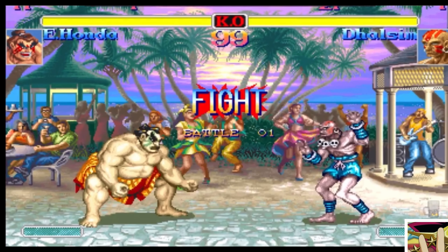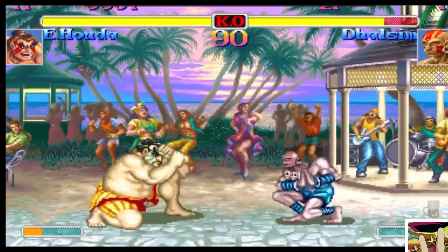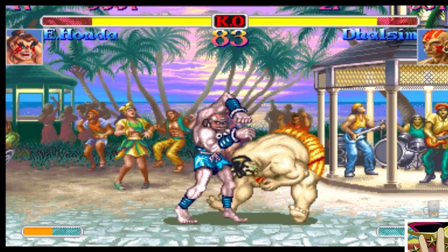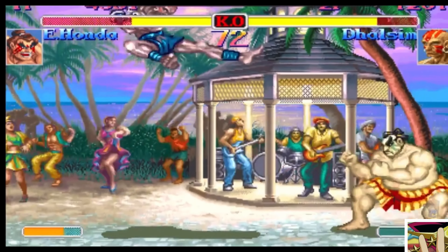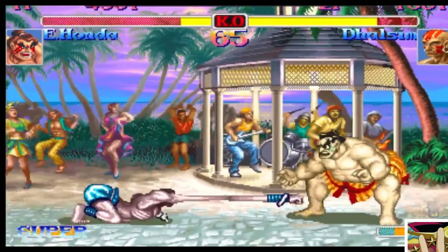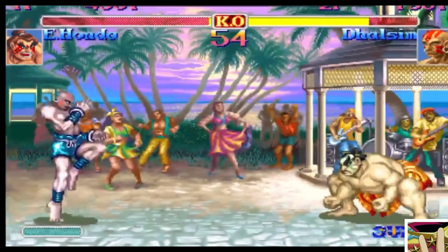We've got a first to five, starting with the Honda here. Sumo splash to start — you want to keep going in with that move. This is a really tough matchup. Dhalsim has to play absolutely perfect here in order for this to work; if he does not, it's completely over. Really good use here making the Honda burn the super, and that's the name of the game.